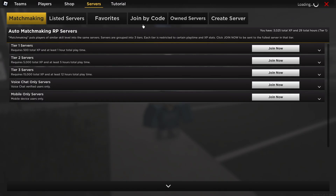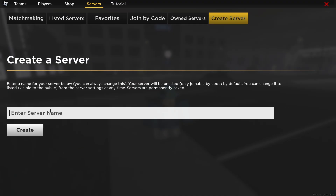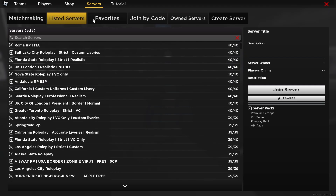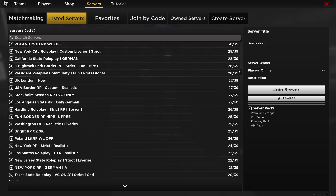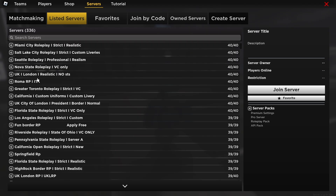So how we actually make the server: come to 'Servers' and then create a server. When you create a server it'll ask for a server name — this is really important. You can change this at any time and I'd recommend choosing a good name. If you go to listed servers, you can see all the popular servers: California, Salt Lake City Role Play, Seattle Role Play, California Open Role Play, Florida State Role Play, Los Angeles Role Play — all of these amazing role plays.